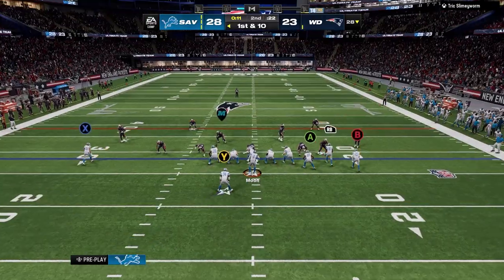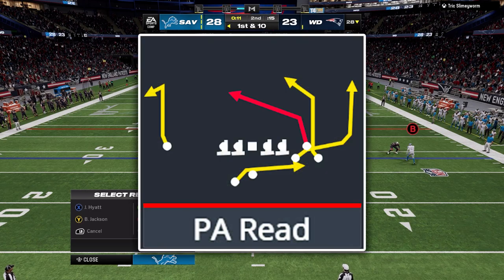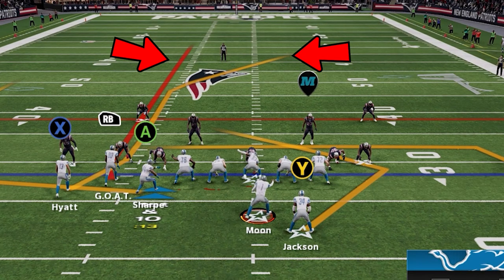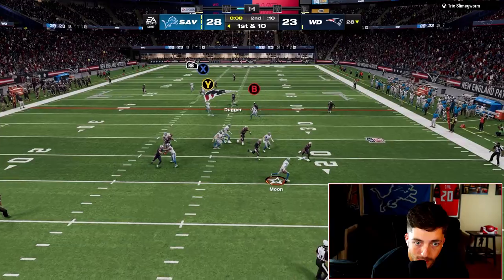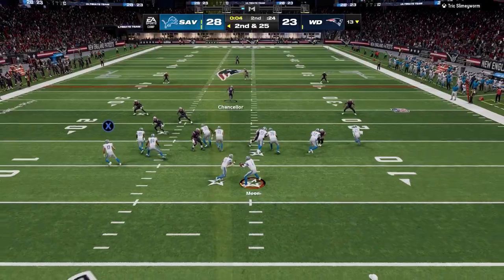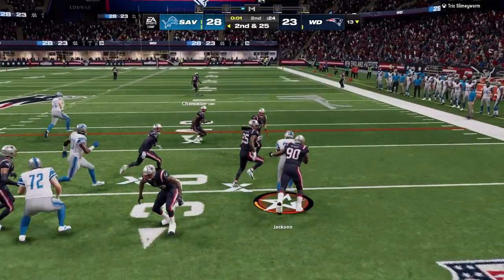The half still has a few seconds left so we set up a bomb play — PA Read on Gun Bunch Offset. We utilize the deep post on the left side, put a streak on the same side, and roll out to make a play happen. Insanely, we actually have the touchdown — we just see a time cut. So for the final play we hand to Bo Jackson. We nurse a five-point lead heading into halftime — a blown opportunity.